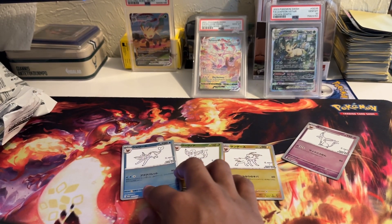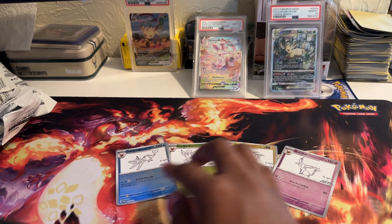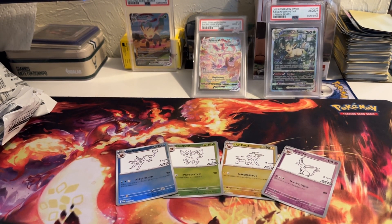Definitely enjoyed ripping these. It's not every day I'm ripping Japanese sets, and the Eeveelutions are some of my favorite Pokémon evolutions. I definitely had fun with this. If you guys made it to the end of the video, please like, comment, subscribe. Which was your favorite pickup? Mine was definitely the Leafeon — let me know in the comment section below. Doubles Collectibles out.